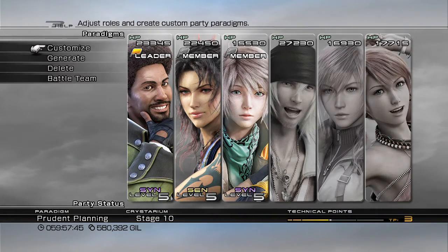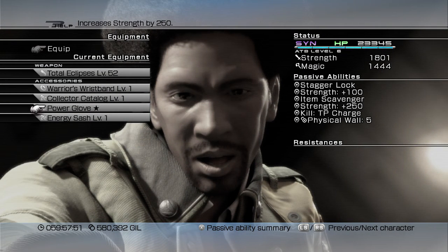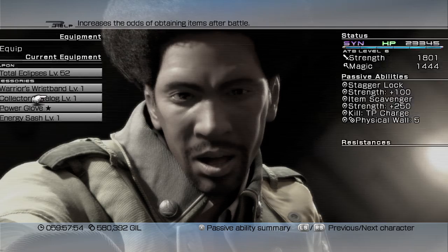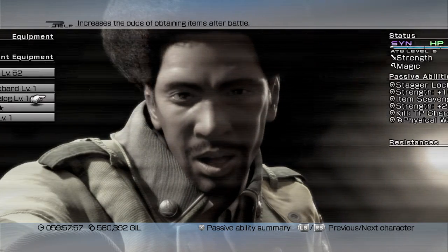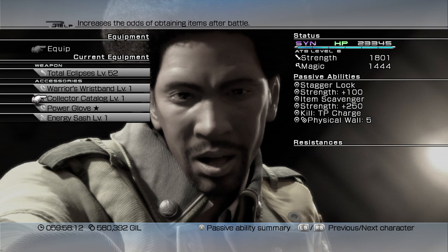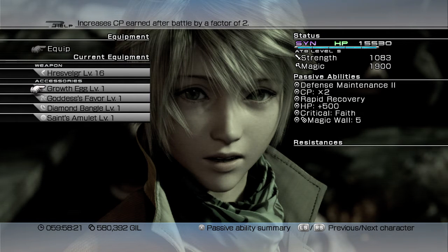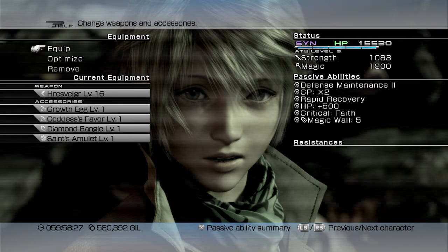Should I have a look at the equipment? I've got some strength boosts on Sazh here because it helps to get his strength up — Fang is just naturally strong. The Surveillance Catalogue increases the chances of earning Shrouds after battle; I'm not sure if that runs counter to the other catalogue. I also have the Growth Egg on hold just for the sake of double CP. So let's give it a go.